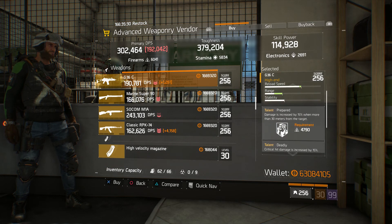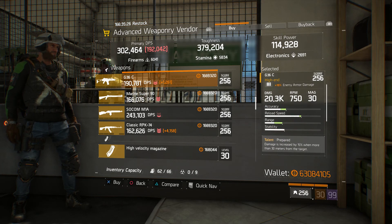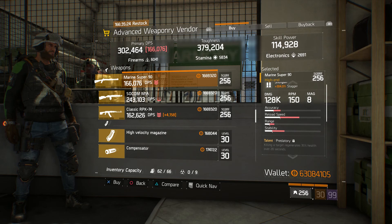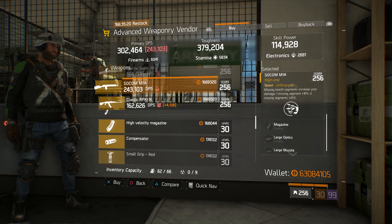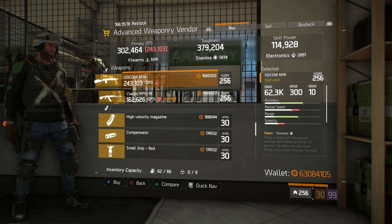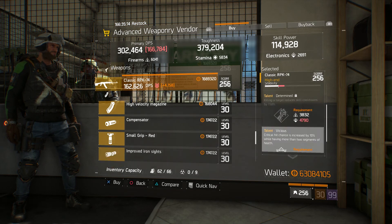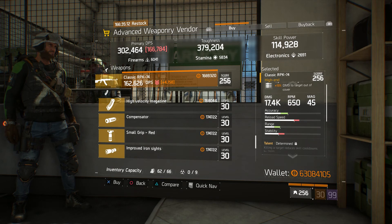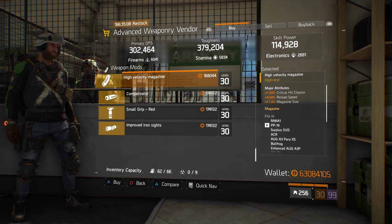We're here at the Advanced Weapon Vendor. Let's go ahead and see what they got for us today. We have the 586 Magnum with Expert and Vicious. A Tactical Vector 45 ACP with Hurried, Talented, and Swift. A G36C with Prepared, Deadly, and Focus — that's actually really good right there, I would think about getting that honestly. We have a Marine Super 90 with Predatory, Meticulous, and Destructive.